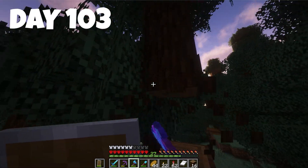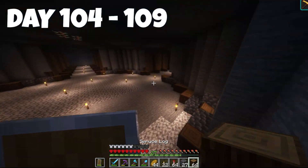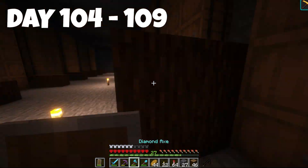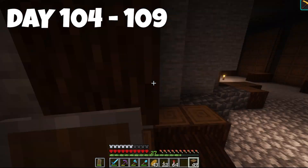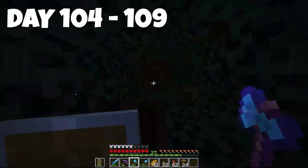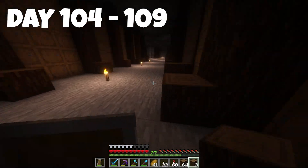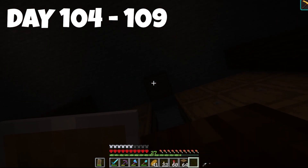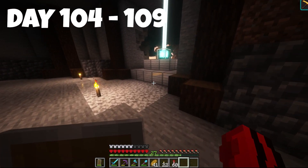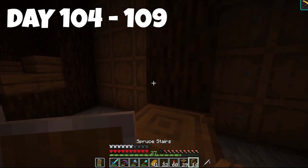Now I'm going to start chopping down loads of spruce trees because we need a lot of barrels, wood, and everything for our build. Once we have all the wood, we can start building up these little pillars. We're adding stairs to give them more texture, and I'm debating whether to use spruce or dark oak — spruce seems a little light for the logs, so I might switch to dark oak.